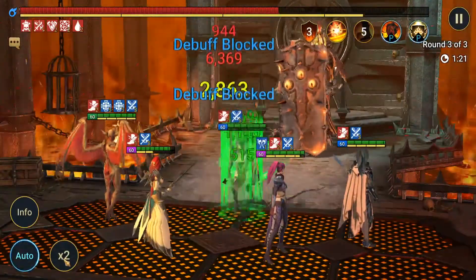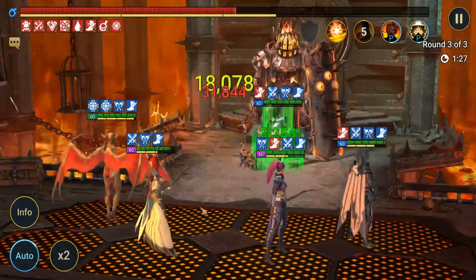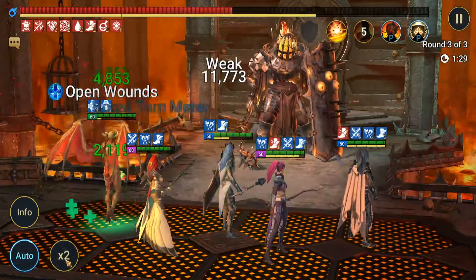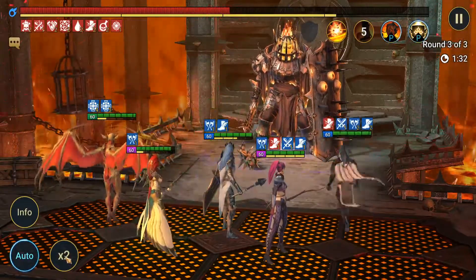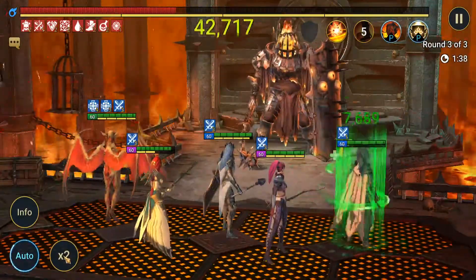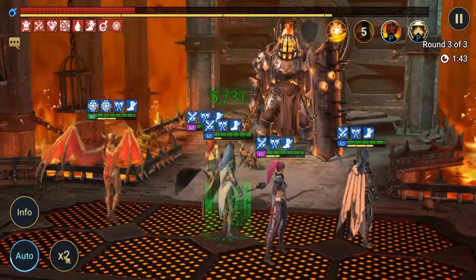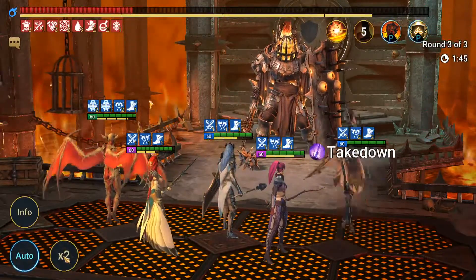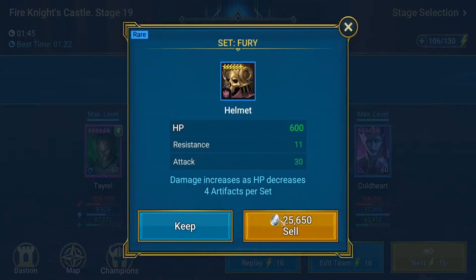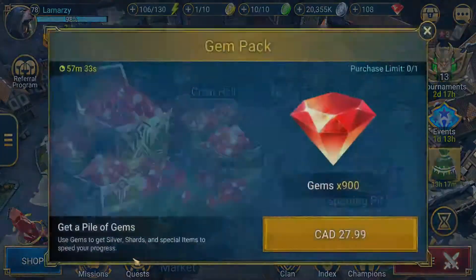Everyone just use your abilities now. That's where Royal Guard comes in handy on magic affinity. Still does a decent amount of damage — almost did more than Coldheart, which is pretty decent.